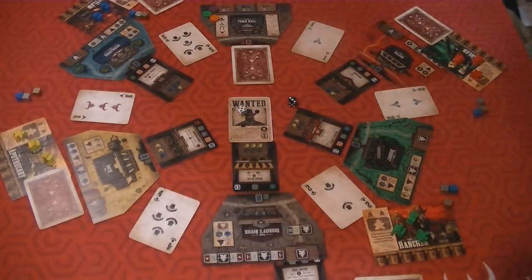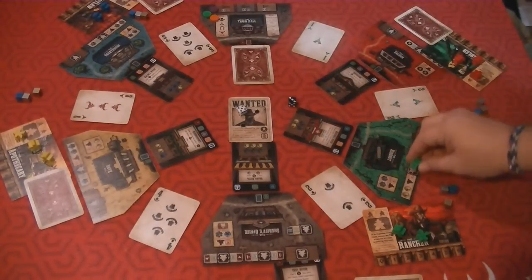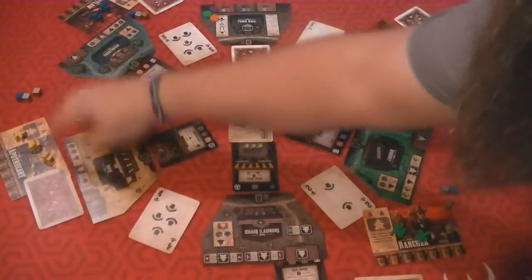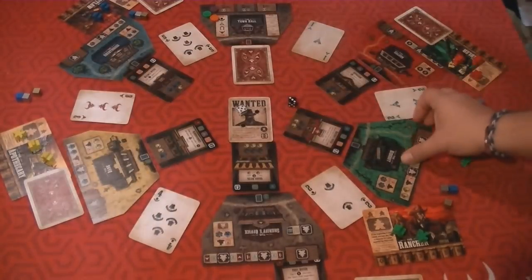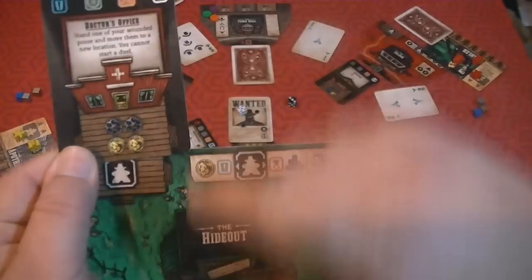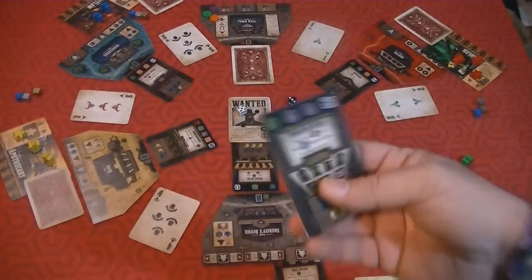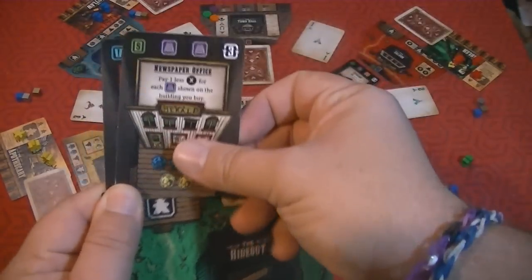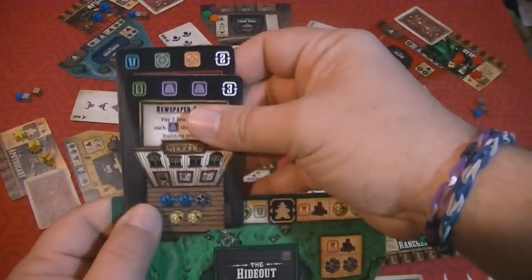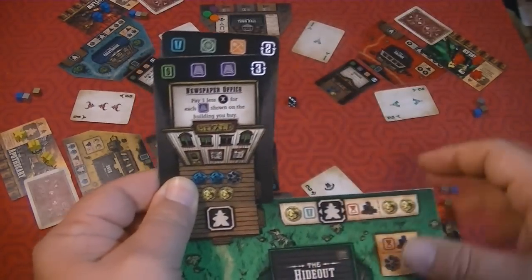Though if you don't get to buy a building, that's probably a bad thing because that's how you get your points. On your turn you take these workers and place them on a location that has one of these little people markers, and you take that spot. If this had a building attached to it, you'd place it there and get to use that building. Later on, if this person got another building, they'd just put it over the top. You only get to use the building that's on top - you can't use one that's below another building.